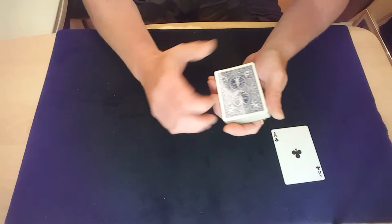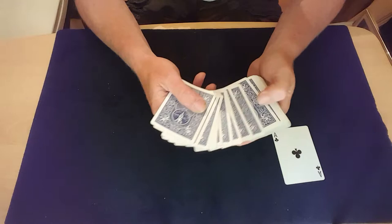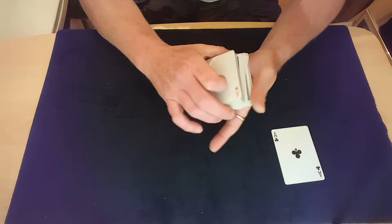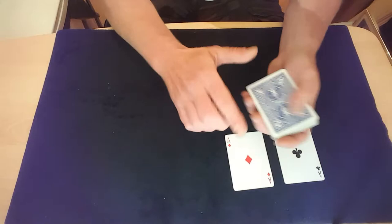Let's try to find the second one without the indicator — let's see if we can get it to reveal itself the way the indicator did. Again, just give the cards a bit of a riffle at the back corner and have a look through, and hopefully we see something a bit more interesting than just the blue box.